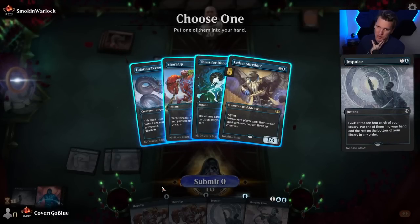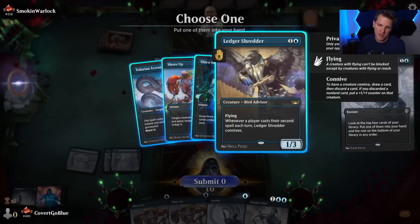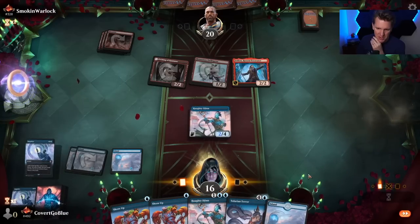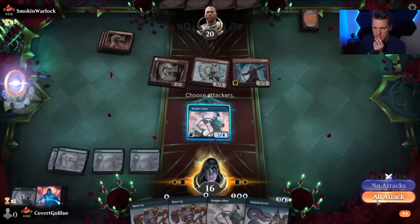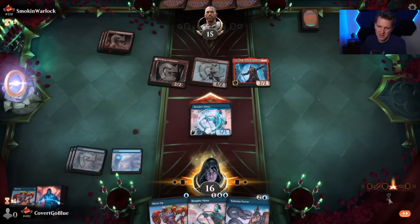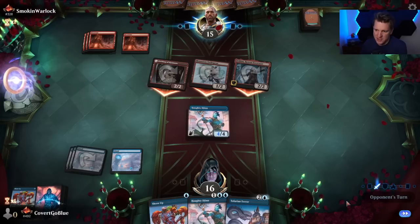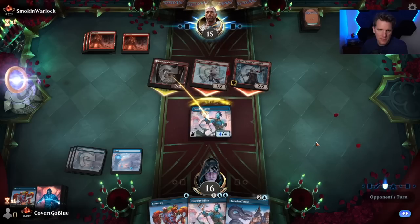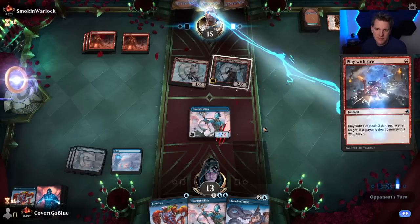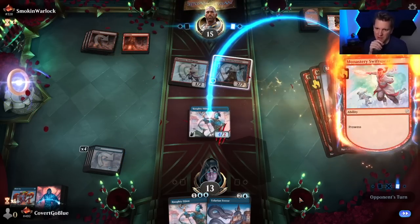We can guess they have a Lightning Strike or a Play With Fire, but not both — or they might have just killed this already. Impulse — no land, that's awkward. Terror is a really good card and I think we'll get there. We could get to a Shredder this turn but then we don't have Shore Up open — let's grab the Terror. It's gonna be a while before we get it, but when we do it'll be good. Important to pressure the whole way and to fill the graveyard. They waited until the damage was actually dealt — they might respond with another one. We get two removal spells from them.